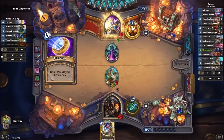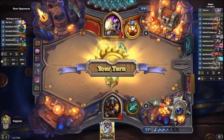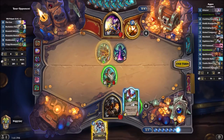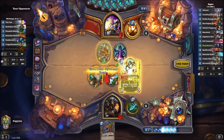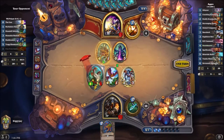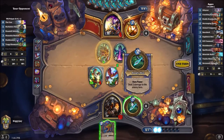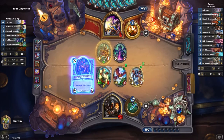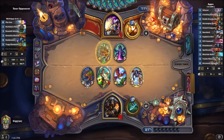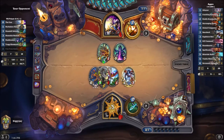They coin for a three-drop — we got Stone Sentinel, poisonous. We're going to jump our Bittertide Hydra, hit him for 10. I think we develop the board a little bit more rather than Hero Power. Our hero power is countered by their hero power. We take three, we go to 19. That's fine — I already played two Duskbreakers.